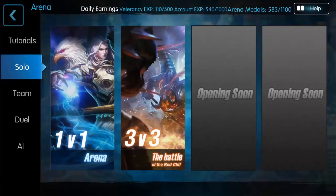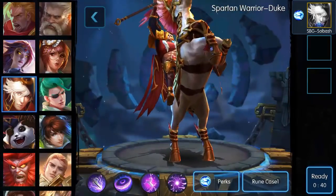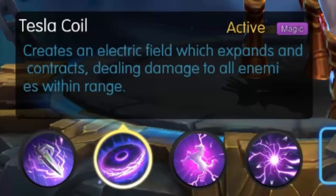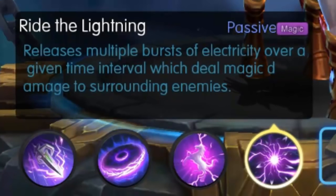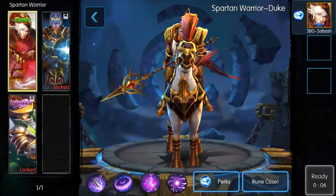Let's jump right into an AI match and get this started. Let's find Duke and take a look at his abilities. The first one is Electric Boogie — it connects an electric circuit to an enemy legend, and while the circuit is active your attack continuously increases. Tesla Coil creates an electric field which expands and contracts, dealing damage to all enemies within range. Salient is a passive that increases movement speed. Ride the Lightning is his ultimate — it releases multiple bursts of electricity over a given time interval, dealing magic damage to surrounding enemies. We're going to go with the teleport perk.